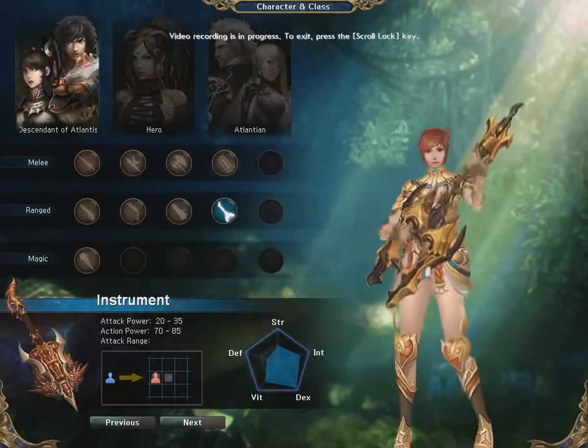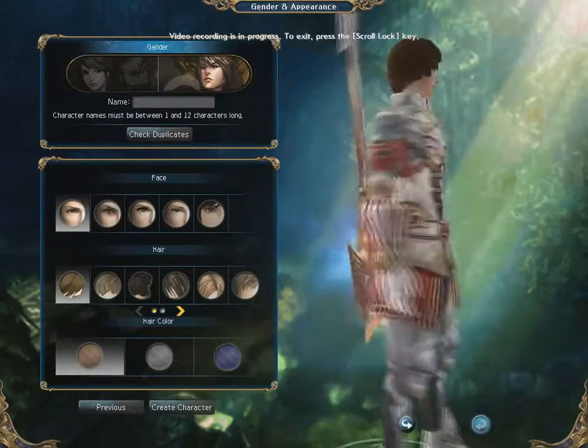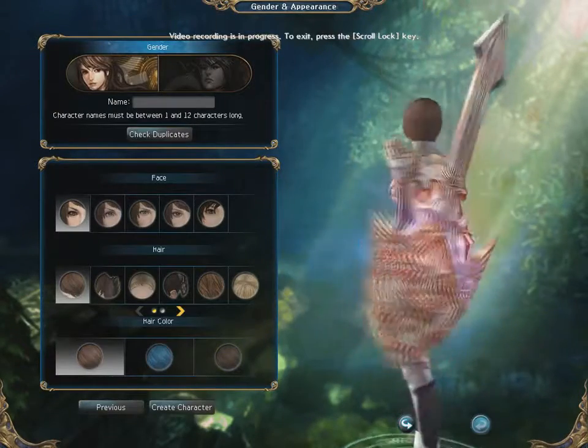Instrument main is sort of a cross between bow and guns with a lot of useful magic abilities thrown in. You could look at instrument main as a ranged type caster, with the ability to drain enemies' mana and debuff them in various ways. The downside of instrument is its low damage, and because of this, soloing higher level areas can be difficult.